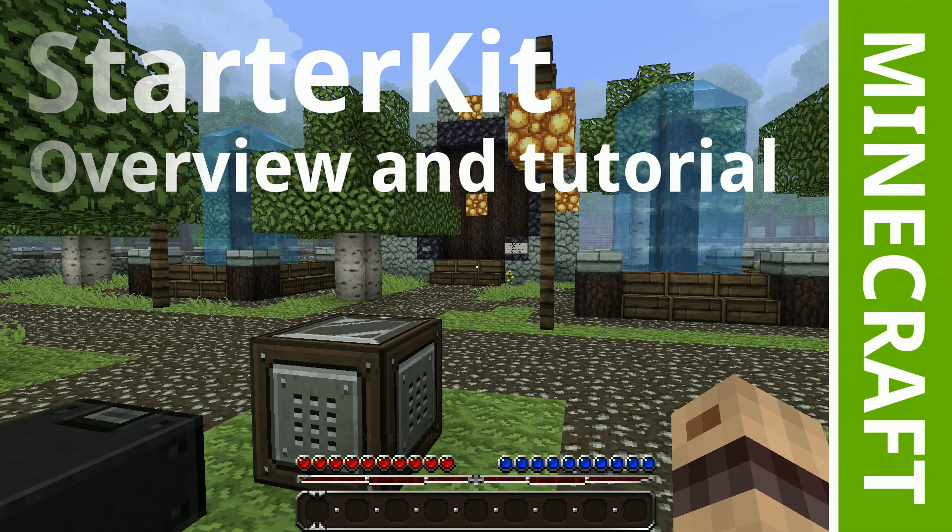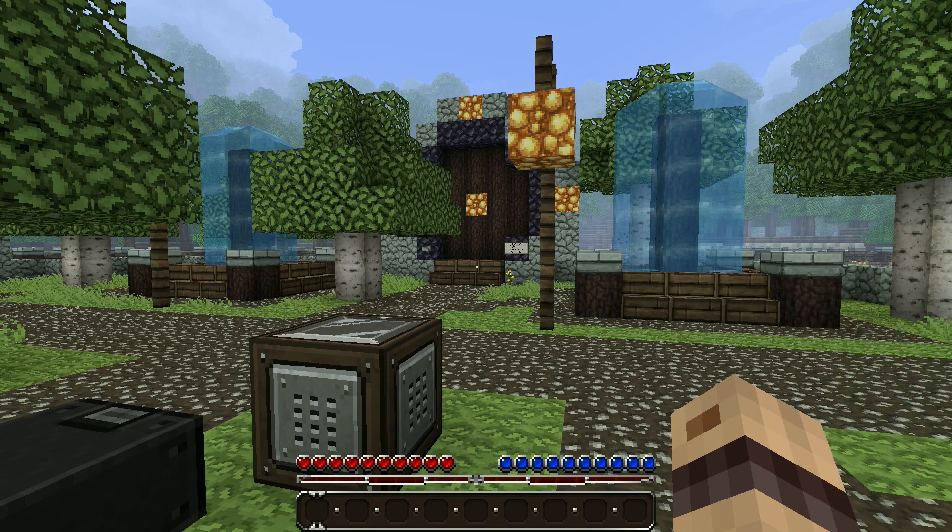Hello and welcome to this tutorial for Starter Kit, a plugin for Bukkit that enables you to give new players items when they first join your world. My name is Graham Wazir, I'm the developer and maintainer of Starter Kit, which was released on the 24th of December 2011. So it's been around for a while — it's stable and mature and I recommend it for your server.